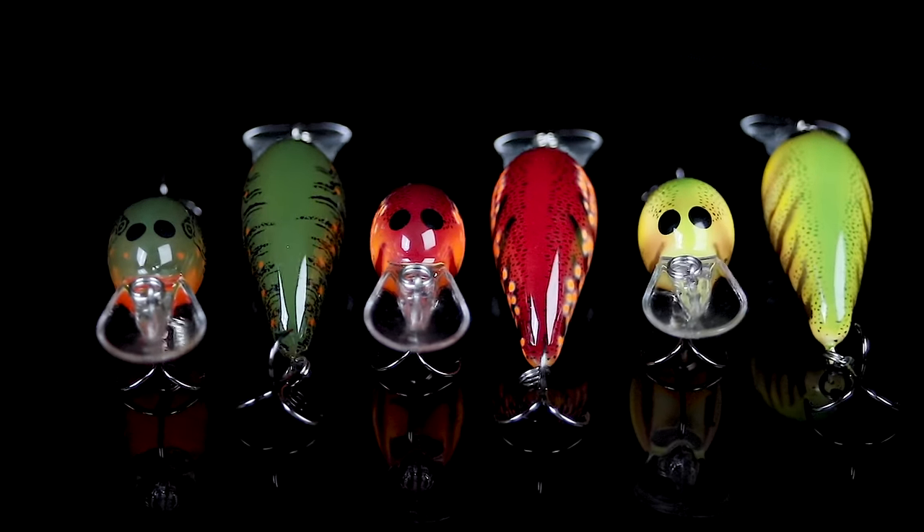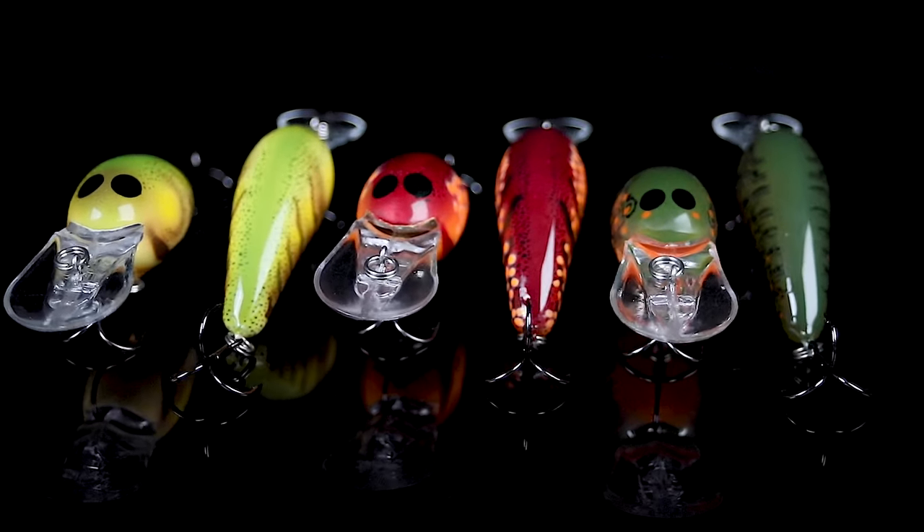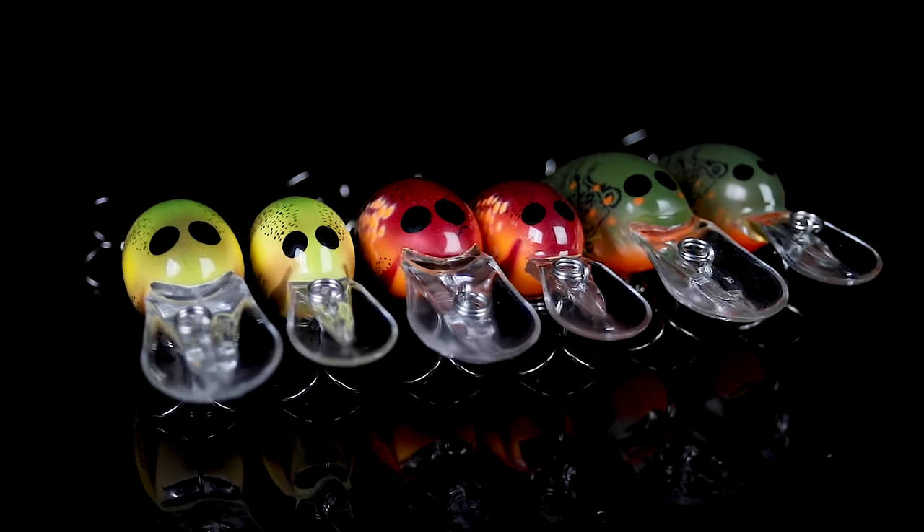Norman just dropped three insane limited run color patterns in the Deep Baby In and the Middle End. These are prime colors for pre-spawn cranking. Each of these crankbaits complement each other perfectly when you're fishing during the pre-spawn.